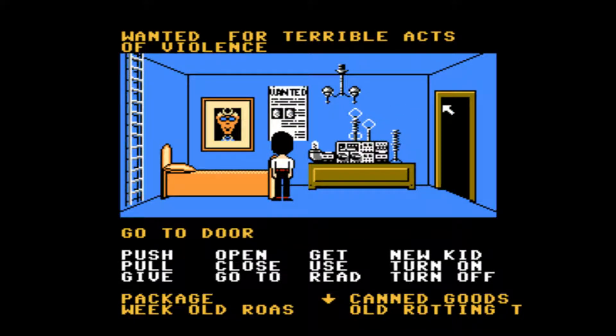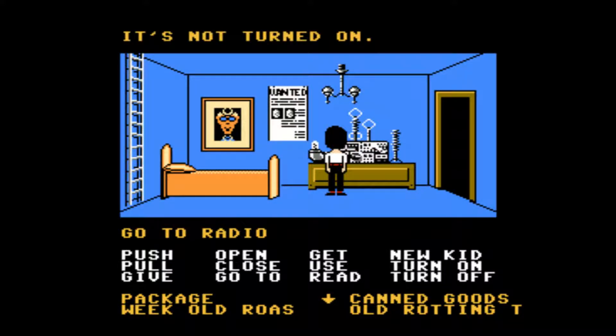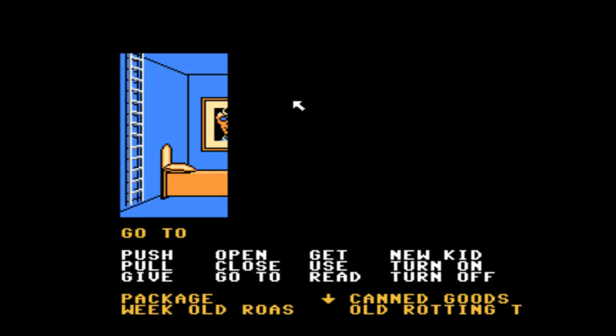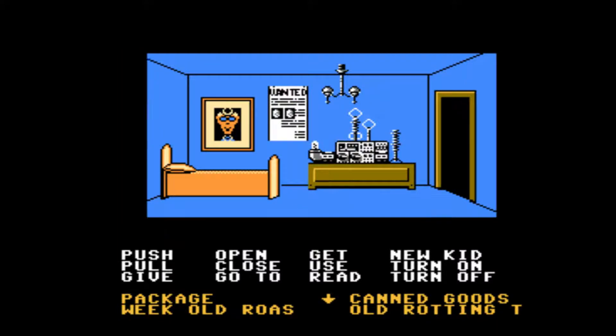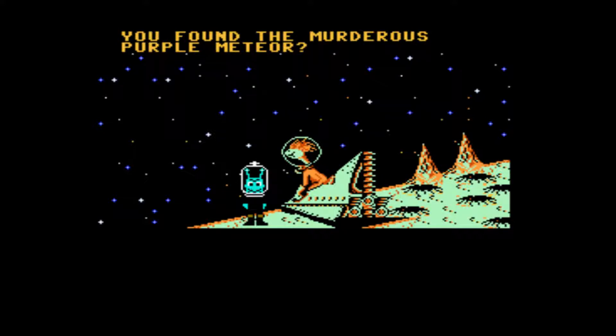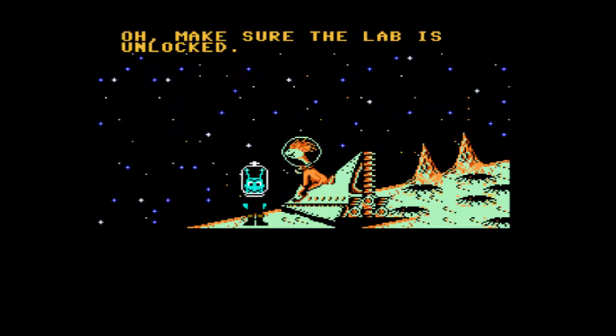The wanted poster is for terrible acts of violence by Purple Tentacle, and it's going to give us a phone number. I think we call 9-1-1-1-1. Nine one one one one — turn on. Use radio. Let's go ahead and dial 9-1-1-1-1. You don't even really need to feed the plant. Make sure the lab is unlocked.